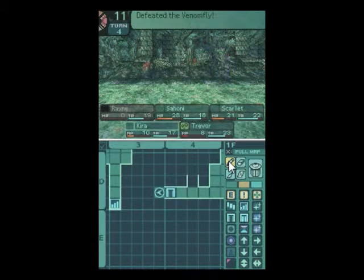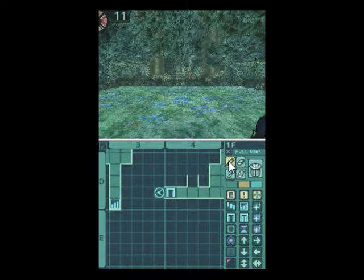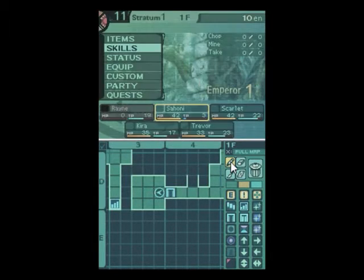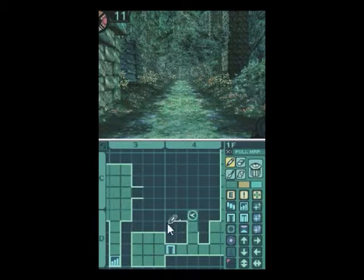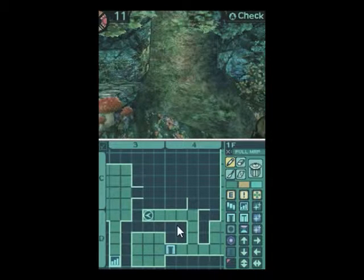Welcome to Etria 2. This is how this works. Rain is dead, I've used my only nectar, and someone in my party is dead on the first floor in the tutorial. I didn't even want to go in there. If this were my personal playthrough, I would've just drawn that room out and said screw it, then come back later. I wouldn't've even bothered. And now you see why.